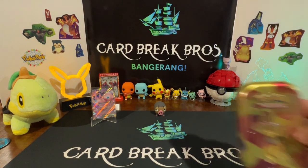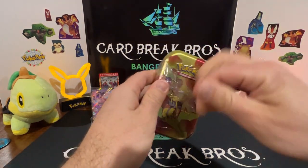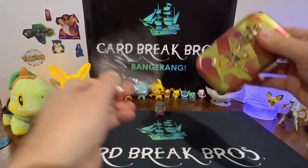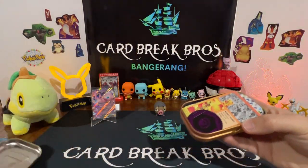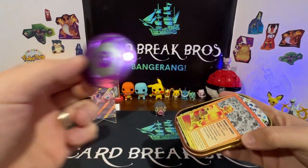Let's go into Kadabra — see if Kadabra can pull some kind of magic here. See if he can psychic his way to a hit. Oh, look at that — the psychic coin! That's pretty cool.